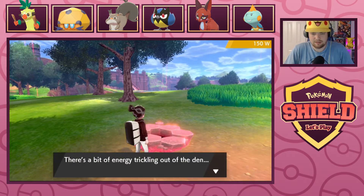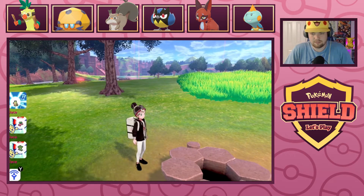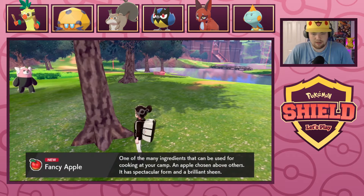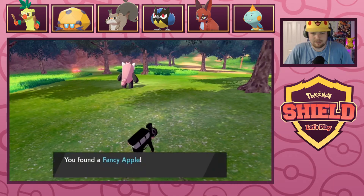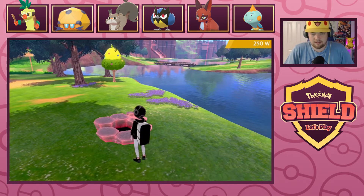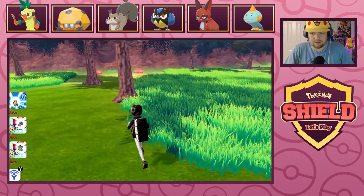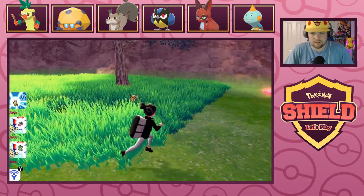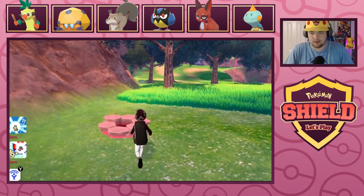These are Pokemon dens — you gain 50 Watts! Oh, was I supposed to be talking to these things the whole time? Hello Bewear, how are you? I'm sorry Bewear, I didn't know you were here. I think I'm supposed to have been collecting these Watts the whole time. Lombre, Hoothoot — I want some Stuffuls. Apparently there are Bewear nearby.